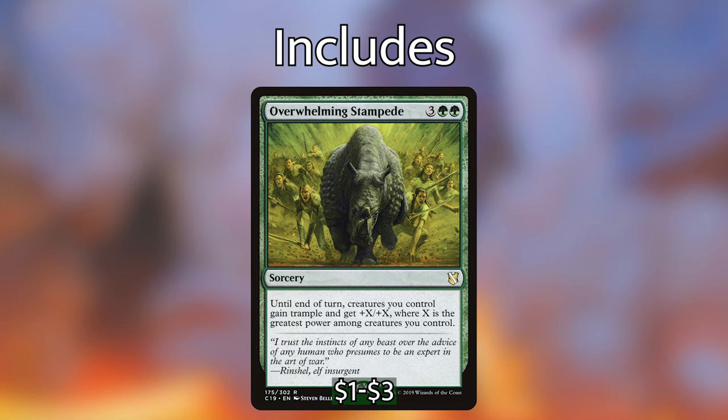Or at least a couple of them. At least one. At least take a player down half their life total. At least deal damage to your opponent. At least cast your commander. At least play a land. Give it a try — you won't regret it.